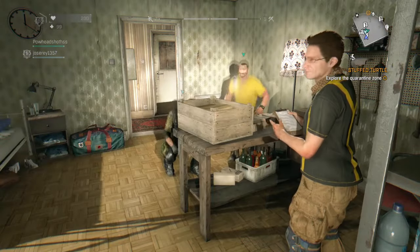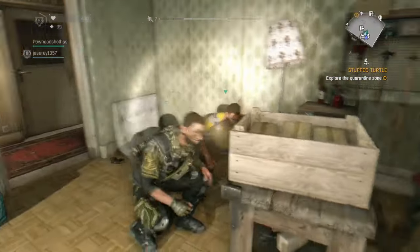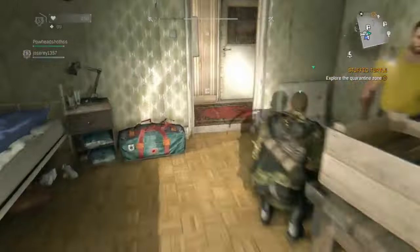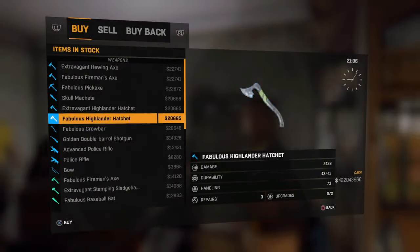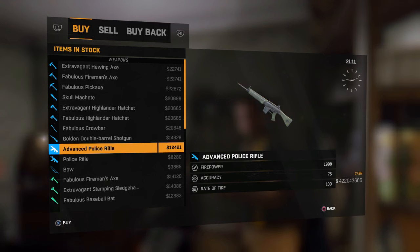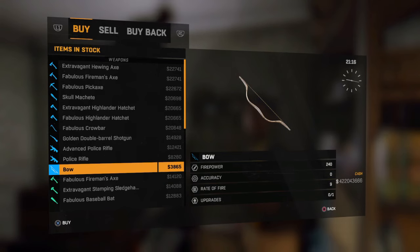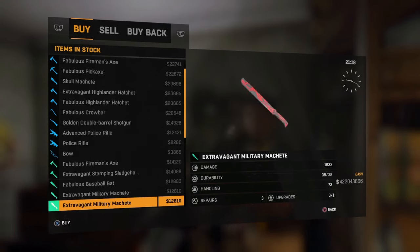I am here with my friends Powerhead Shots and Jose. Let's go and sleep and see if we can find some other gun there, then I will show them how to do that. Let's change the weapon and see what we get — a golden double-barreled shotgun with 13,169, a police rifle with 1,998, and another police rifle that does a bit lower but still more than normal.